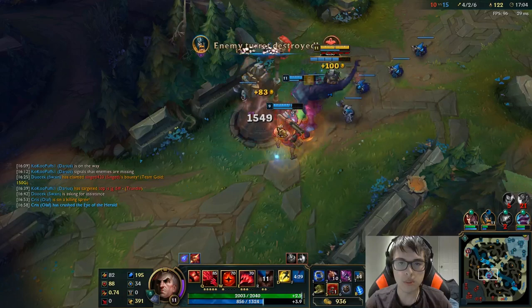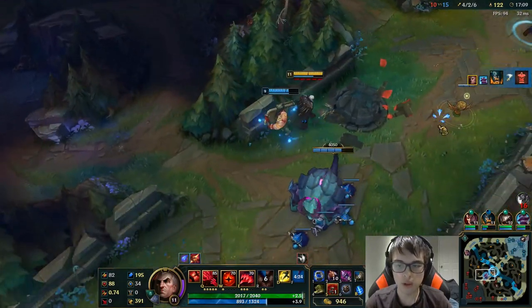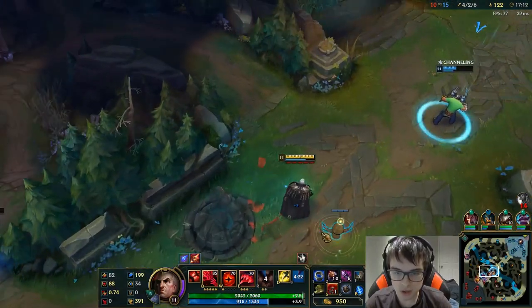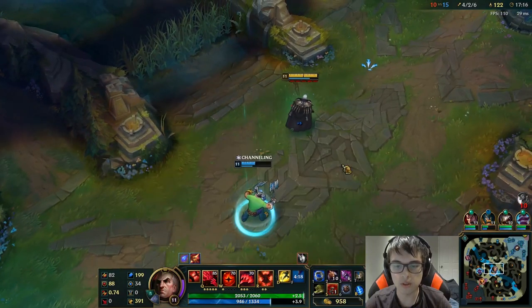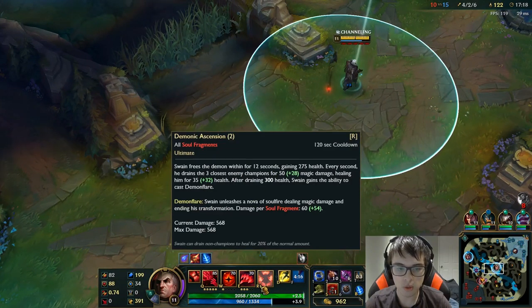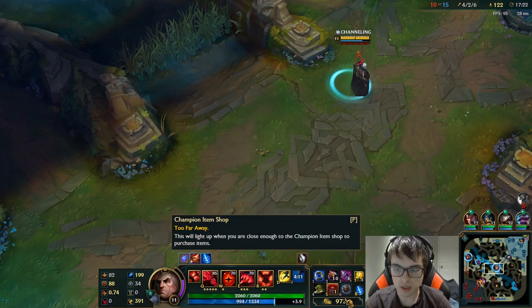I've always got to keep in mind how many soul fragments I have on Swain, because it's very important — it pretty much dictates how much damage your ult does. You do 60 plus 54 per soul fragment, so right now it does 568 AoE. Imagine landing that in a teamfight — it's absolutely massive.